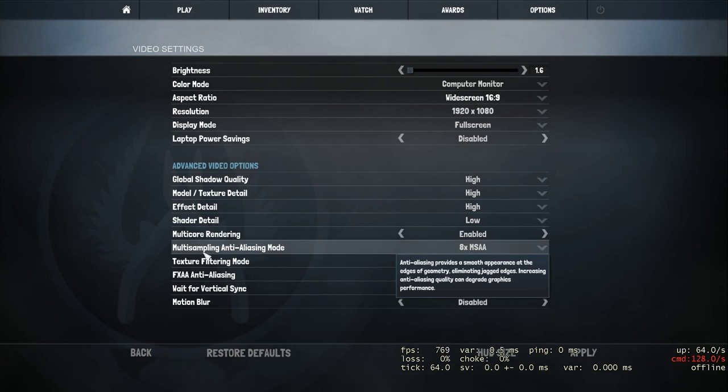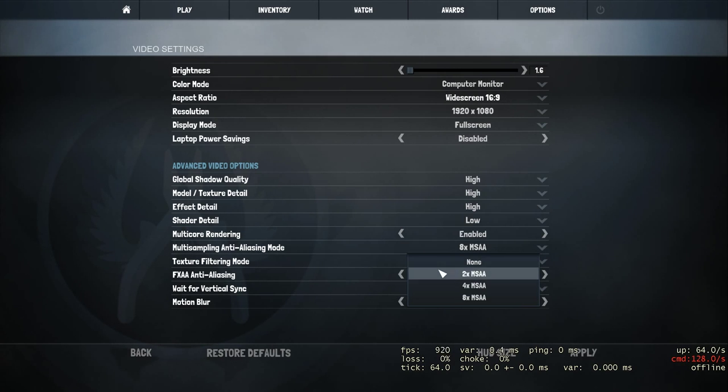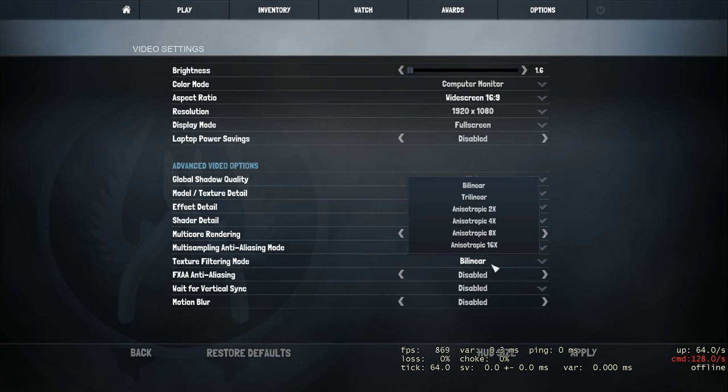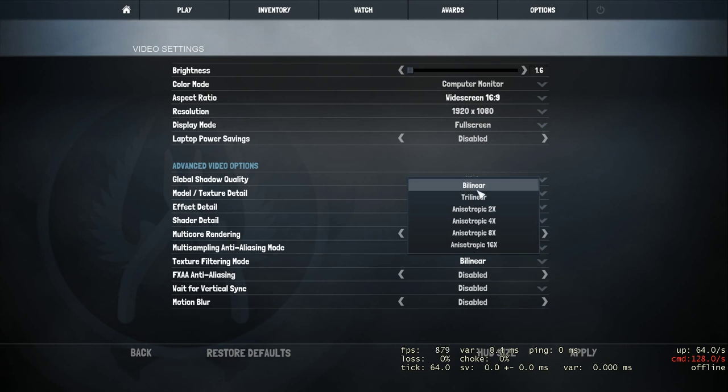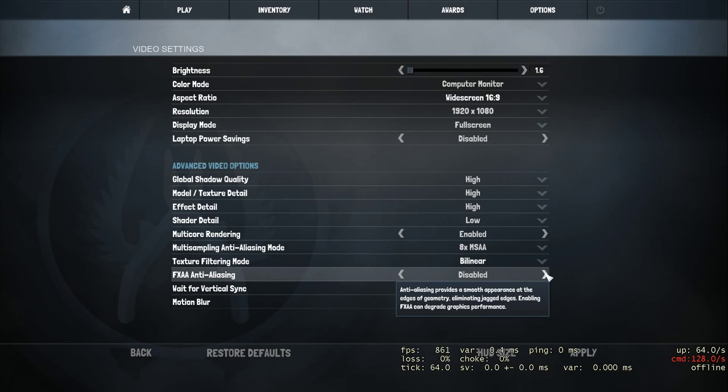Multi-core rendering — enable this, it gives you more FPS. Multi-sampling anti-aliasing mode — if you don't have a good computer, set this to none. I have a very good computer so I run 8x MSAA, but I'd recommend none for a medium PC. Texture filtering mode I have on bilinear because at longer distances it makes it slightly easier to distinguish the enemy from the background.